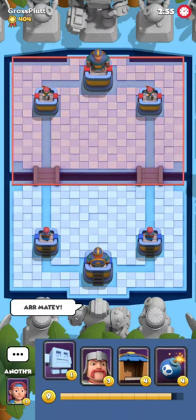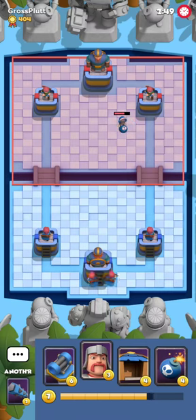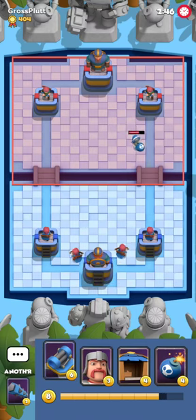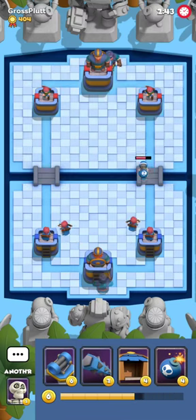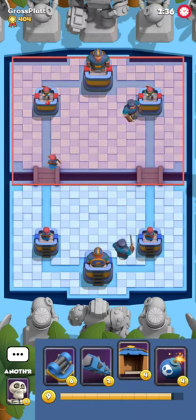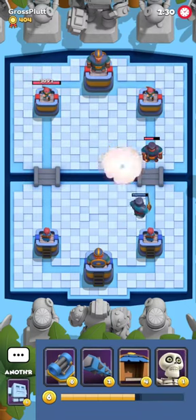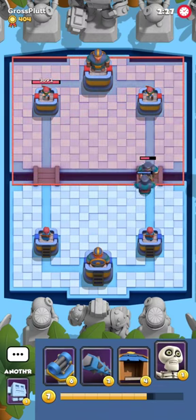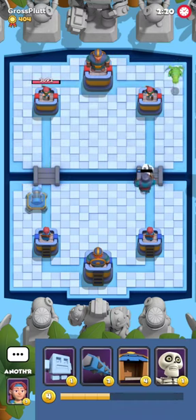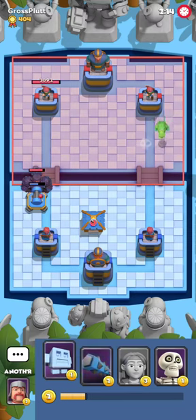Here we are in game number three against Grossplot, who I've said before I haven't seen on ladder — I guess first time for everything. He has 400 medals, relatively a newcomer, but he had a chance to beat some stronger players. I'm gonna play a Flying Bomb against this Copter, just establishing that I have one so he shouldn't be confident playing Copters. He's playing T-Rex and I think it's a good moment to go for a Machine Gun — at the very least I'll scout his gimmick card, which looks like it will be Dark Knight.